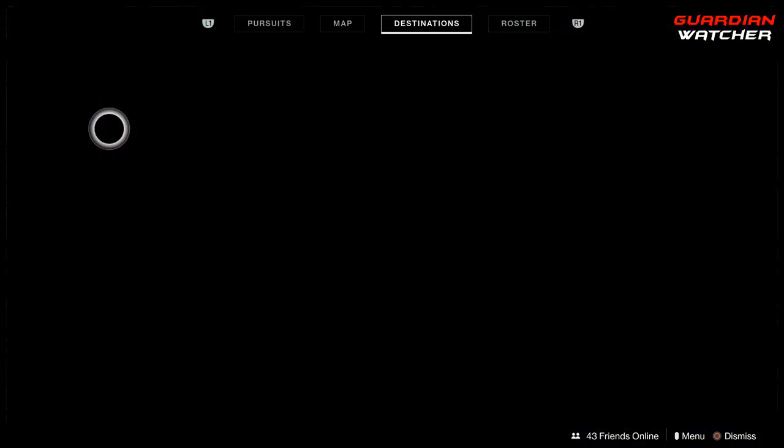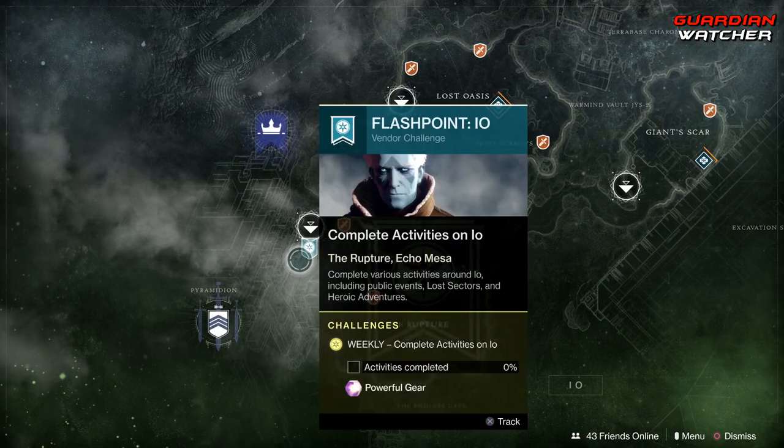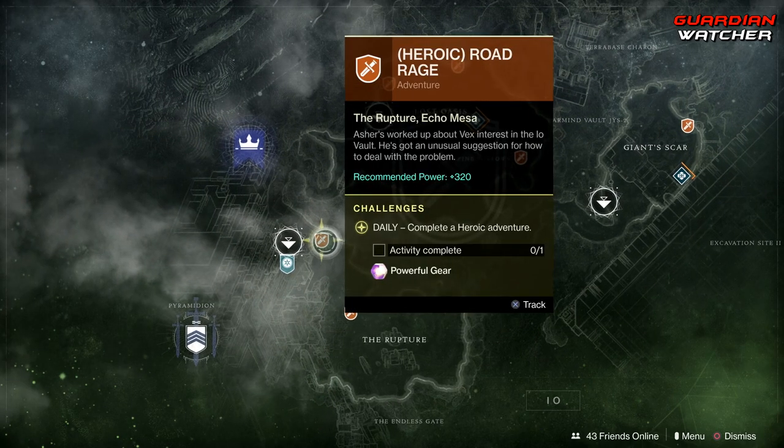Coming over to IO, we have the Flashpoint for the week, and in order to complete this, we need to do public events, Lost Sectors, and Heroic Adventures. If you do the Heroic public events, you can get this done a lot faster, as well as your adventure for the day.